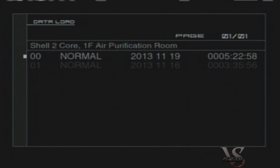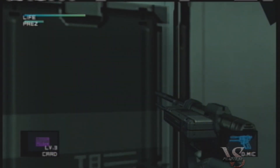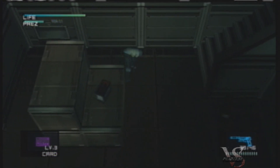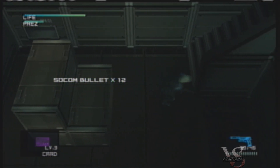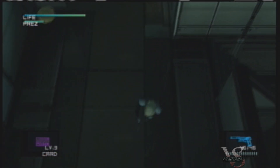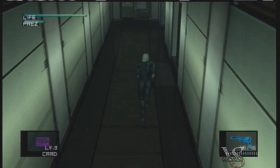Hey everybody, Phantron here, and today we're going to continue on with Metal Gear Solid 2. This is take two. Shell 2 core, first floor air purification room. Let's go. Our objective is to get the Nikita, use the Nikita in an air duct, and then rescue the president. Getting there, on the other hand, is actually not too demanding.